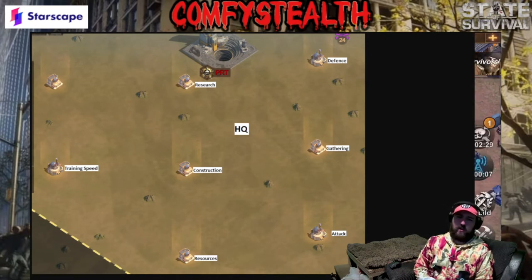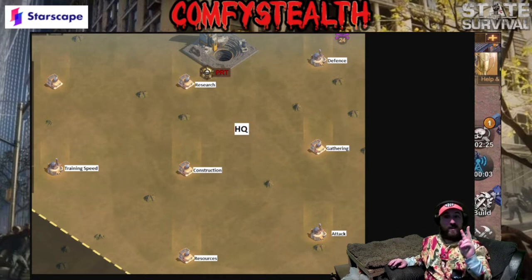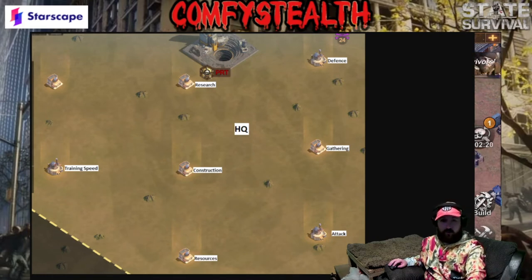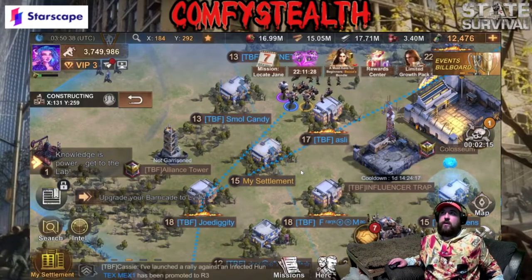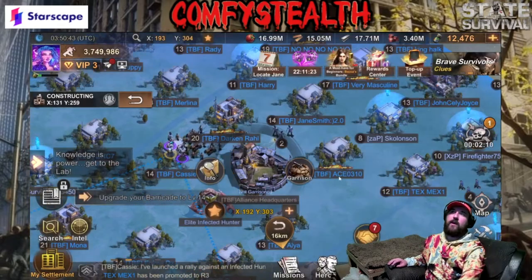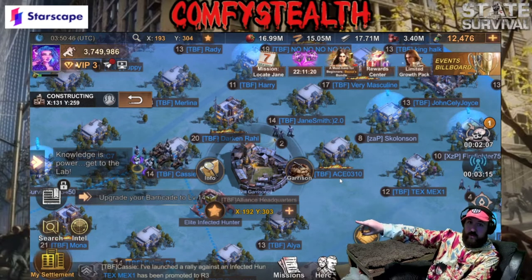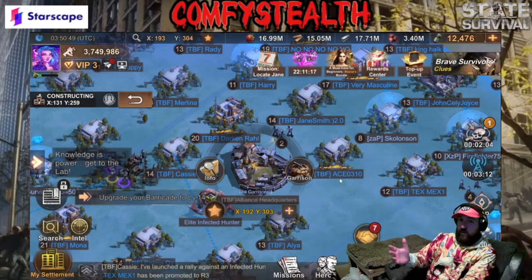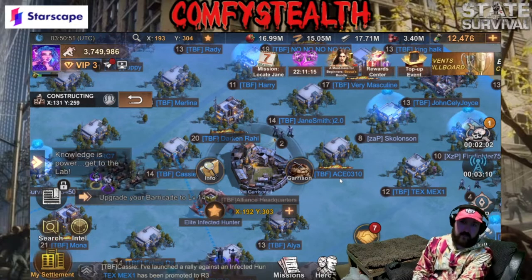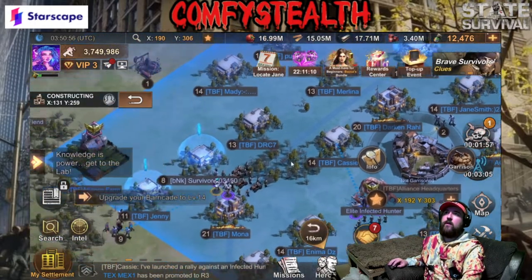I'm going to show you what our alliance looks like now — it's only been two days, so remember this has not been around for a long time. If you look at this, I'll give you the coordinates of these locations. This is where I actually placed the HQ. The coordinates are 192, 303.